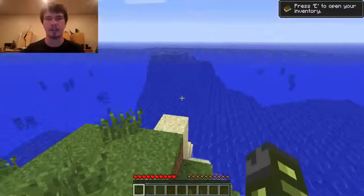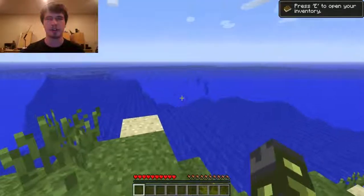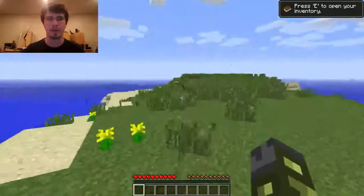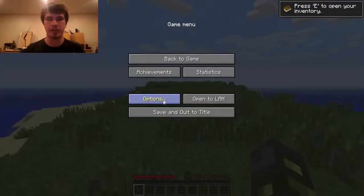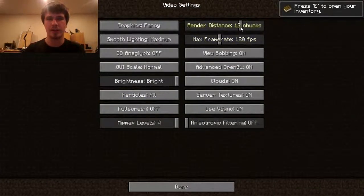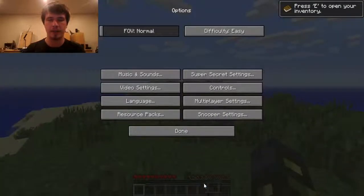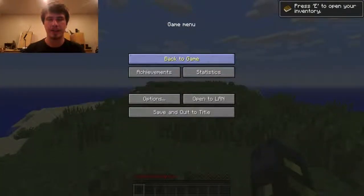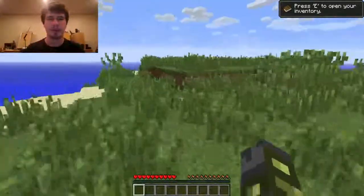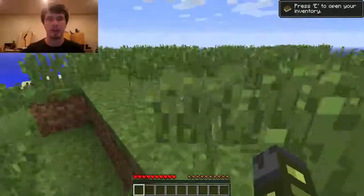Right now I'm obviously on a little beach, and there's an island right there. You can kind of see structures underwater — there's some squid, that's pretty cool. I'm going to make sure the render distance is set right. You hit Escape to pause and then go into Options and then Video Settings. The render distance I'm going to do at 16 chunks, which is the highest you can possibly go. And that way it'll allow me to see a lot farther than normal. I'm on this little island outcropping.